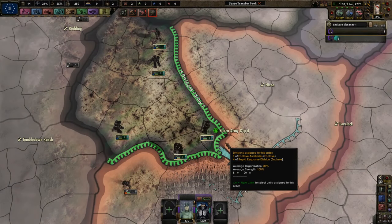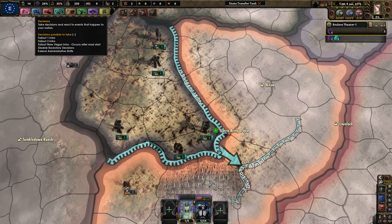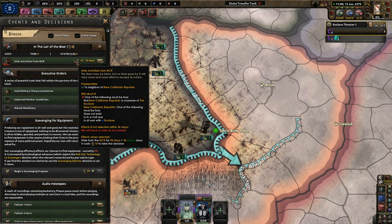Apparently the mod didn't crash, it just went to desktop — my apologies about that. Basically we can't let the NCR find us. This is why I'm going to spend some political power to get rid of any idea that the Enclave is still alive. Obviously I have to take this decision within two months.